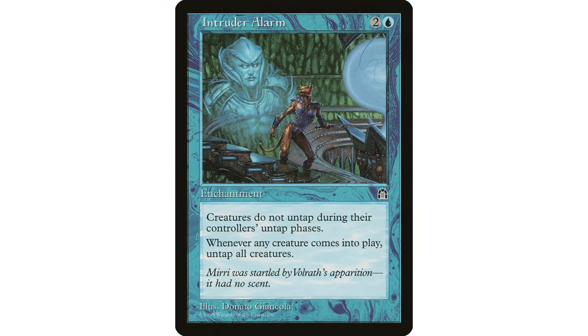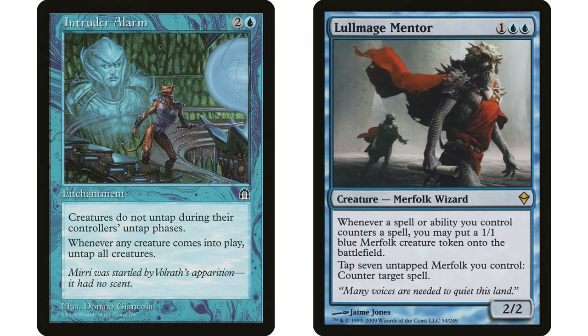Intruder Alarm is another very combo-crazy card. I know a lot of people will point out there are quite a few infinite combos with it — it's pretty easy to combo off. It's one of those 'ham sandwich' type cards like Kiki-Jiki that combos very easily.